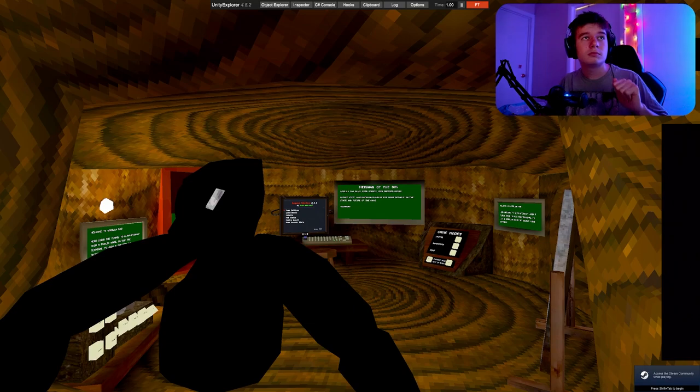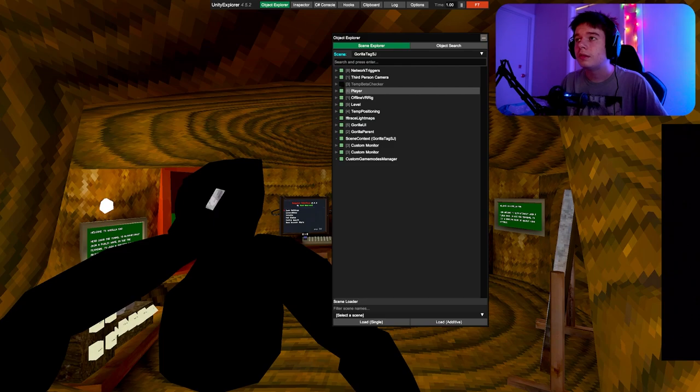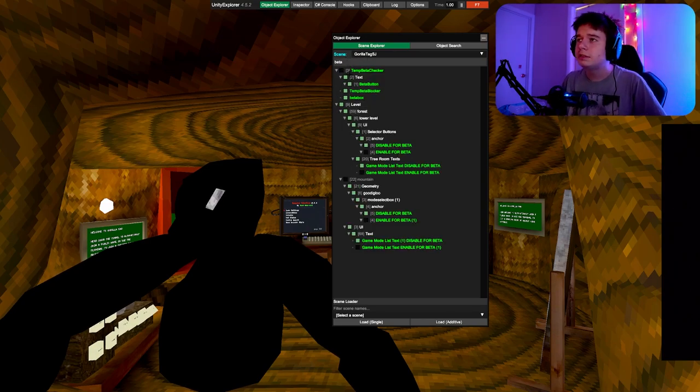We're in the game now — everything is fine and everything is cool. What you want to do next is click on 'Object Explorer' at the top left. You'll see a menu appear — if you don't see this menu, you did something wrong, so repeat the steps or ask me in my Discord. Click on Object Explorer, and in the search field type 'beta' then press Enter.